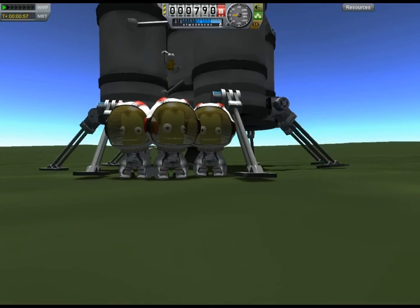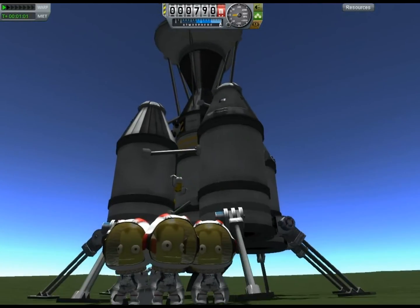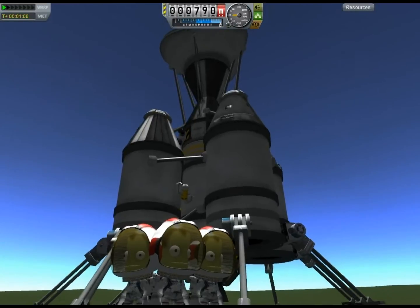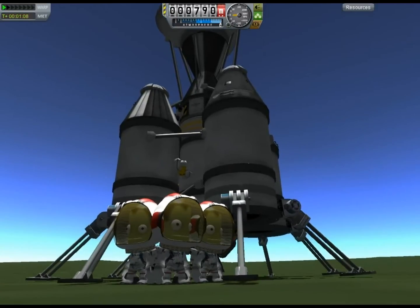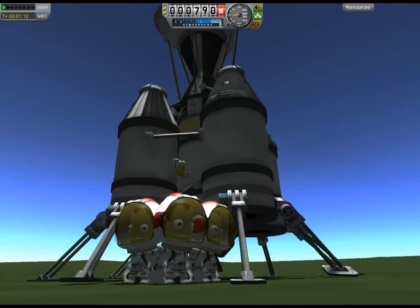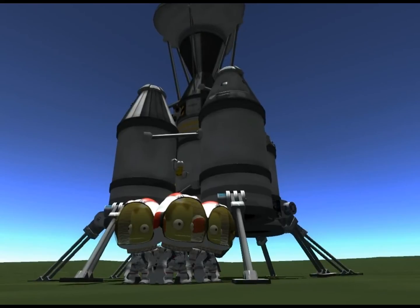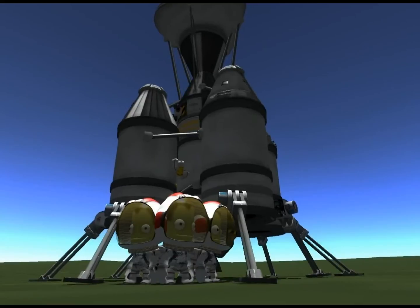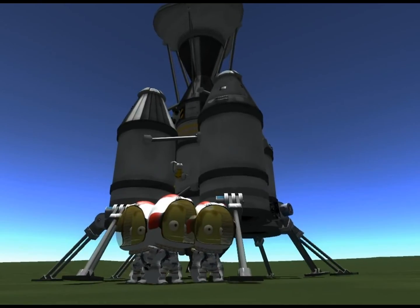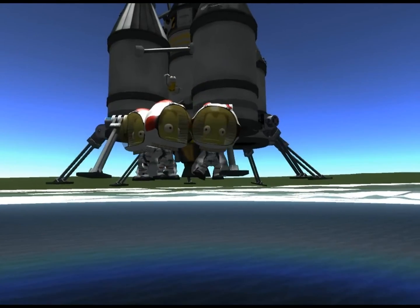I set up a nice mission photo, and just as I get it set up, something strange starts to happen. At first I thought it was an earthquake — or a Kerbquake — but those don't happen. Then I realized the legs were moving on the spaceship, like it was dancing or something. I wasn't really sure what was going on, but I decided it was time to get these guys out of there. I start moving Bob out, and I have some control issues trying to get Kerbals to walk around.